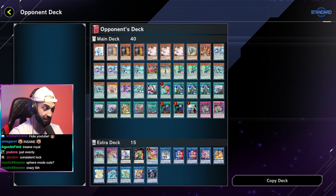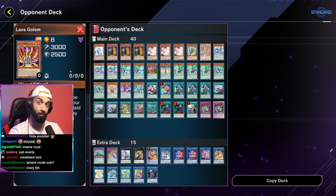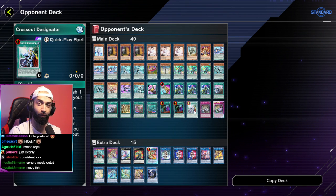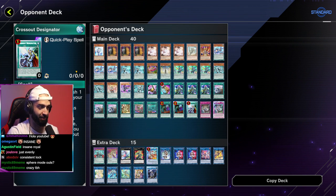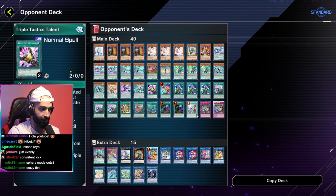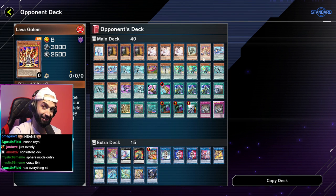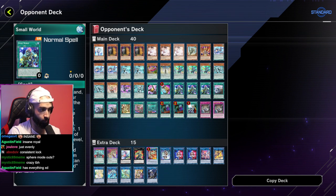This is his deck — extremely consistent, plays hand traps too. We saw him discard Ash. He plays Lava Golem, which is great because the deck doesn't normal summon. But because of Small World you effectively play four Lava Golem, and with Prosperity it's like playing five — really cool. He actually does play Evenly Matched, so this guy prepares for everything. He probably had a duel where someone Evenly'd him. Plays three Ash, three Maxi, double Called By, talents, Cross Out, Prosperity, Small World. All you need is to get to Electromite, and thanks to Small World it also counts as getting two Electromites.